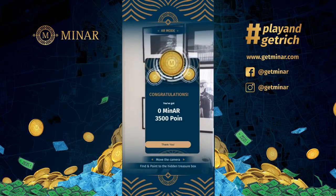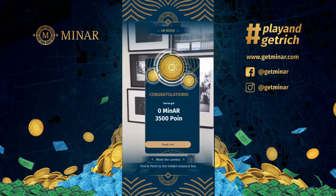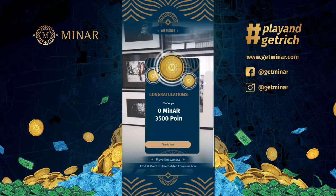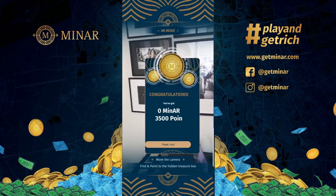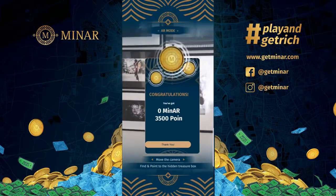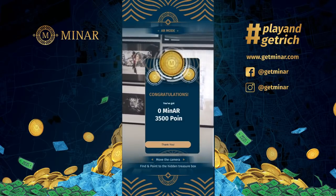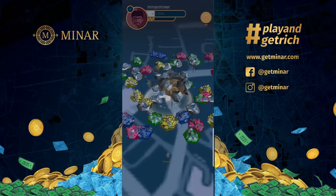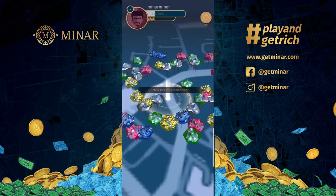Minar coin is very rare because one coin can be exchanged for 30,000 Minar points. Minar points are relatively easier to get compared to Minar coins. Each time you break a Minar stone, you get experience points — and how many experience points depends on the color of the stone.